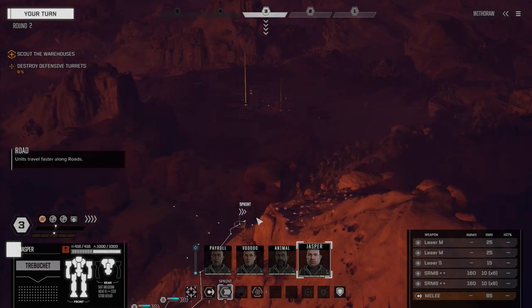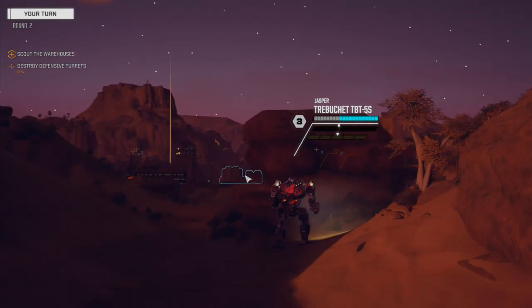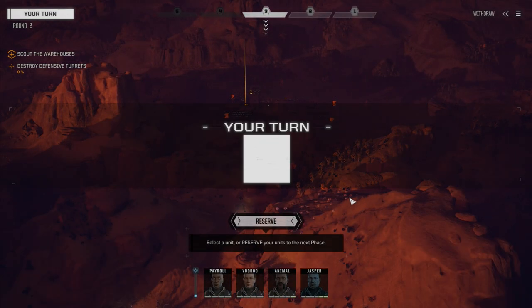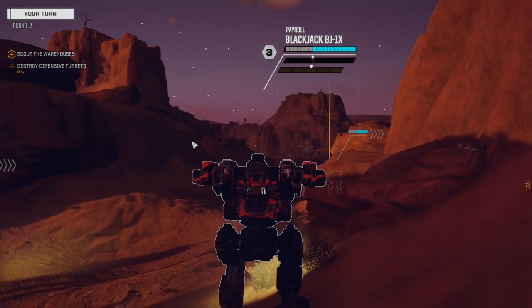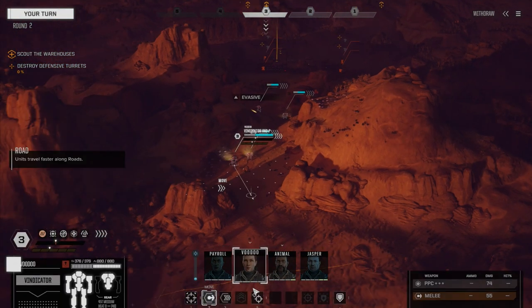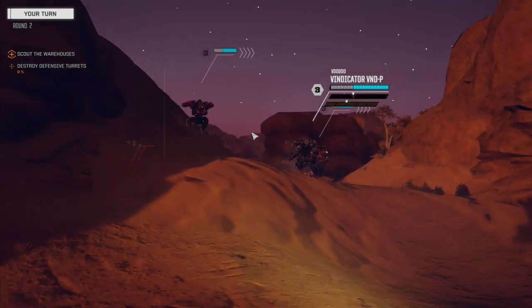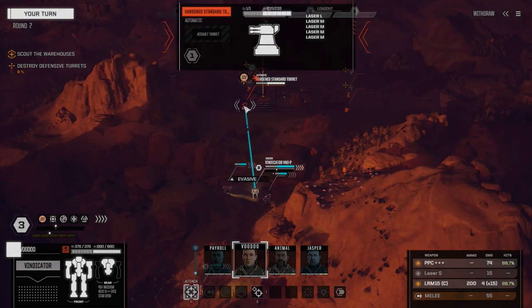Looks like maybe there's just only turrets here to start. We're going to move in and see if we can pick up any contacts. We've got turrets up here. We're going to take care of these turrets, hopefully really fast. We don't have eyes on yet — hopefully they don't have eyes on us either. Doesn't look like they have any sensor locks. Let's get Voodoo in. Three of our mechs have got long distance weapons so we can take care of these guys. Hardened turret, 233.